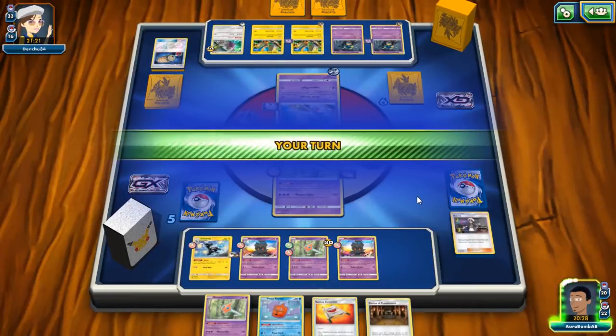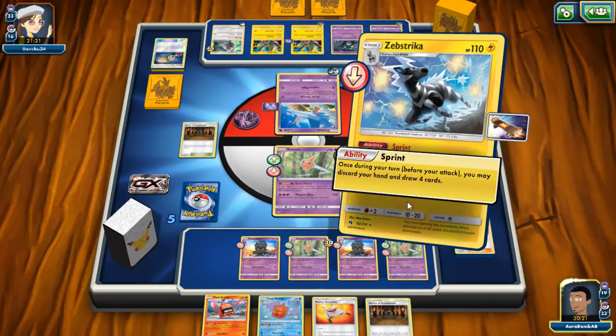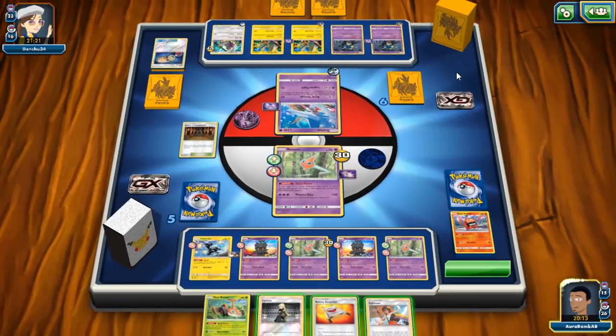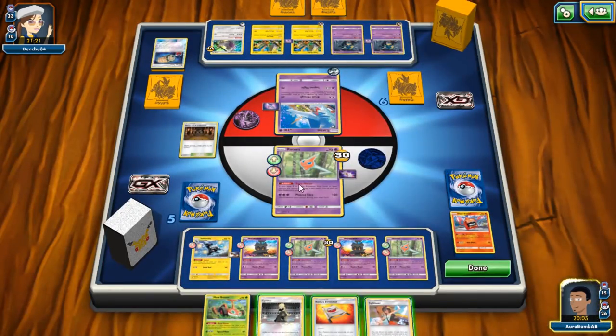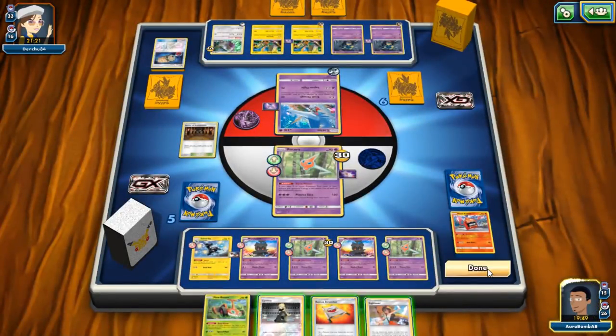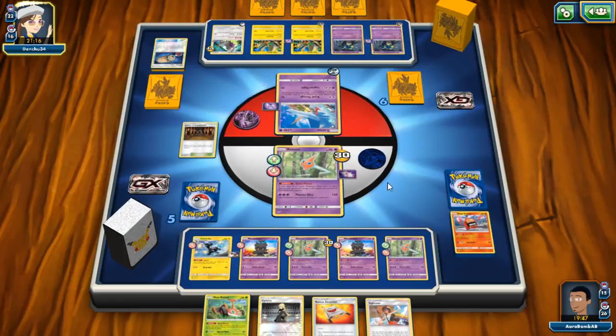Damage is going to the other Rotom. I need to attack a non-Poison Barb Pokémon so we'll Sub-Strike here — hopefully find Guzma as best-case scenario. Didn't find Guzma, but we don't need to do much else right now. We don't get hit for weakness — I just remembered that. We're fine, probably not getting knocked out next turn. Poison Barb will knock us out if I can't find my last Spell Tag though.